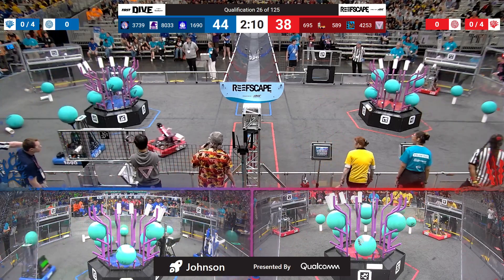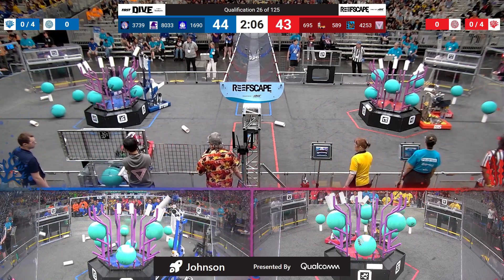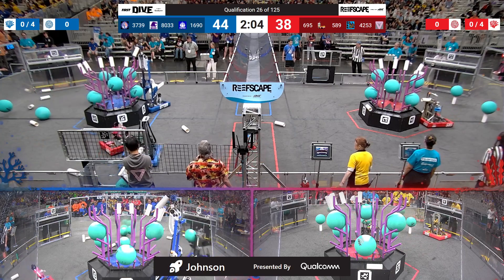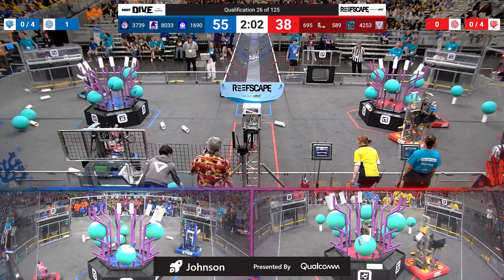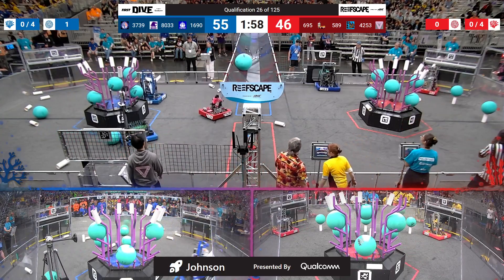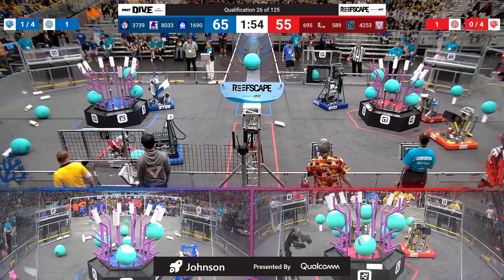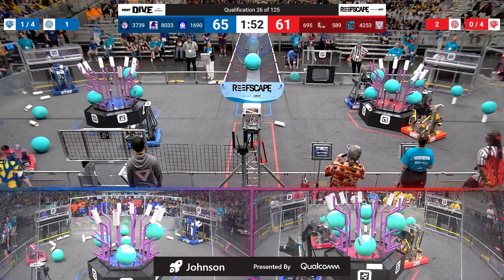Using that suction cup now and grabbing a piece of algae, going over to the processor and rolling it in there. Nicely done for the Blue Alliance. One piece of Coral for Blue, for Red. Another one put in over on the Blue side by 8033.